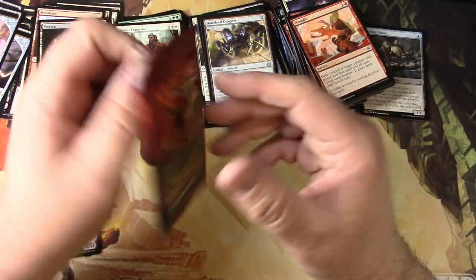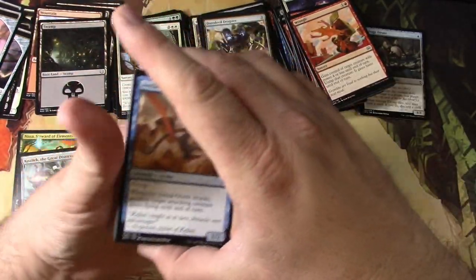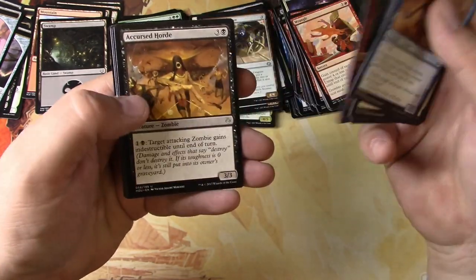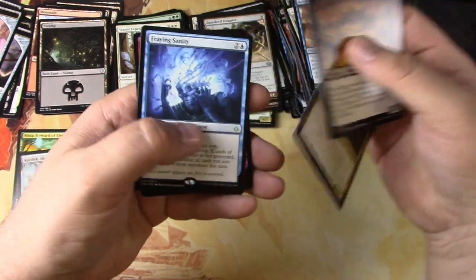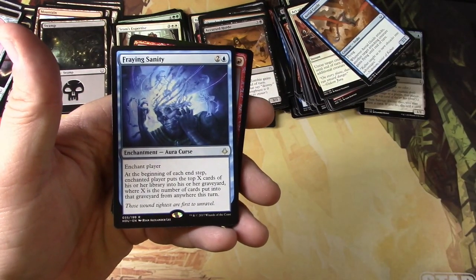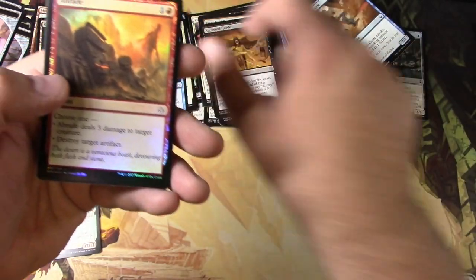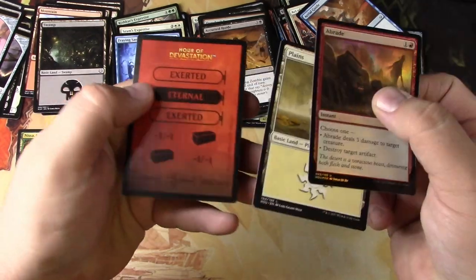I don't need any more — Hour of Devastation, you're my only hope. Let's get lucky here. Aerial Guide, some venom, deserts, Ruin Rat, a Cursed Horde, Magmaroth, Obelisk Spider — I like this card — and Fraying Sanity. It's an aura curse — enchant player: at the beginning of each end step, enchanted player puts the top X cards from their library into their graveyard, where X is the number of cards put into that graveyard from anywhere this turn. Might see a little play. Hey, a foil and Braid — that's pretty decent — and a punch token.